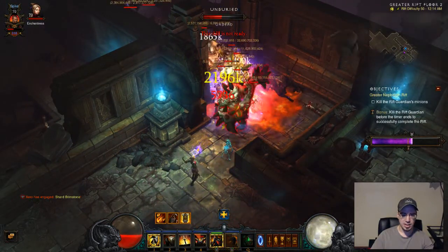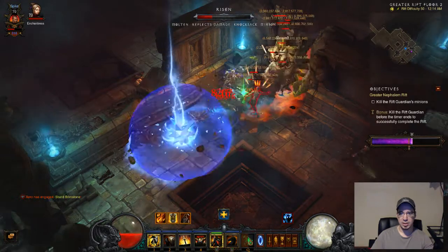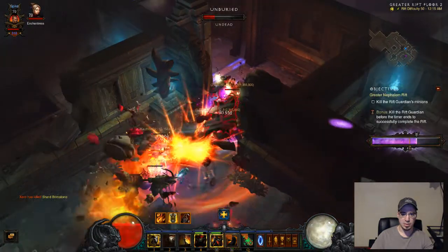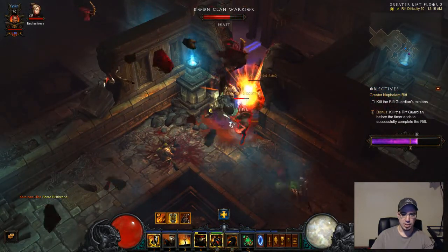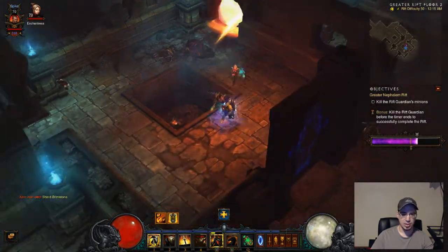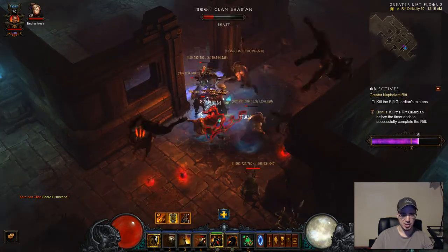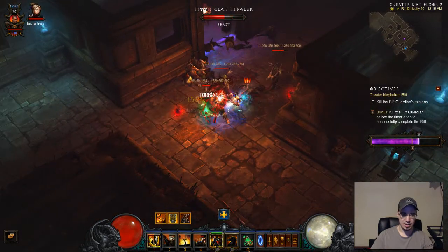If you ever get to the point where you're going to die, just hit your Steed Charge — that pretty much makes you immune and lets you walk through things. When you're taking a lot of damage, you've got three options: one, run away. If you can't run away, hit your Steed Charge. If your Steed Charge is on cooldown, pop Akarat's Champion. If you don't have any of those available, hope your potion is not on cooldown — otherwise you will die. But the good news is if you have Akarat's Champion on and still die, you're going to be revived for free.